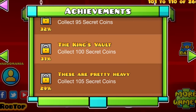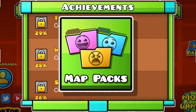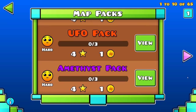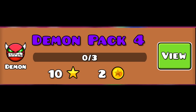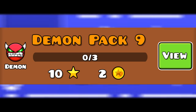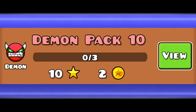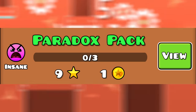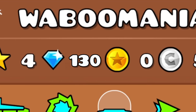The last 63 coins should be obtained by beating most map packs. You should beat all of them except for the following ones, since these are the hardest to complete: Demon Pack 4, 5, 7, 8, 9, 10, 11, 12, 13, and the Paradox Pack. After beating all these map packs and the previous coins, you should have obtained enough to have all the coin achievements.